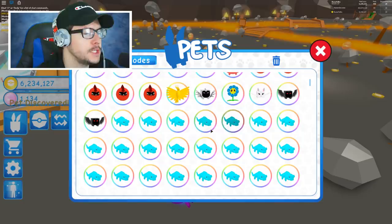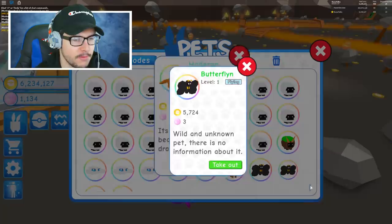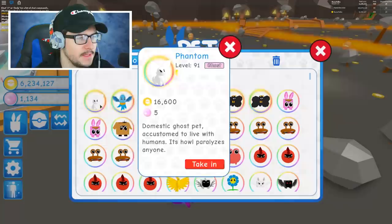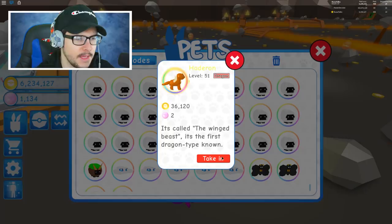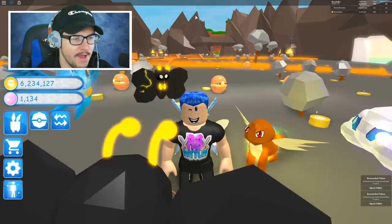Oh my gosh — where is it? I have so many pets now, it's all the way at the bottom. I actually need to make room first. I think Phantom might be my weakest. Actually, I had an extra slot — there it is! Oh my gosh, this thing is sick. We have it — the legendary dragon pet in Pet Trainer. I am so excited to use this thing. It looks like an Entei mixed with a Dragonite. It looks crazy.